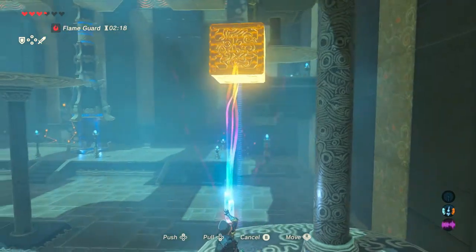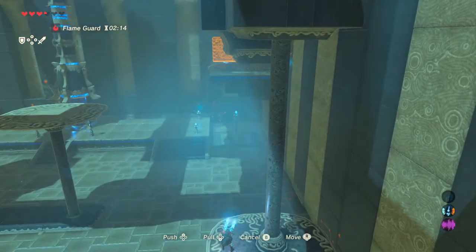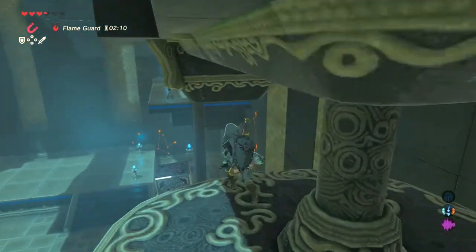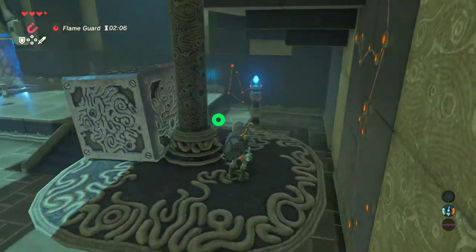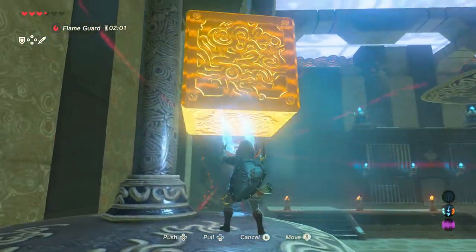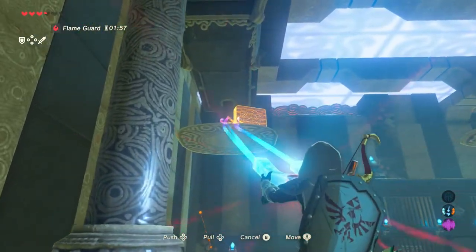Drop the box and it'll adjust the pillars so that you can glide your way over to the other one. Once there, you can basically repeat the exact same process in reverse. Move the metal box over to the other side of the room and it'll adjust the pillars, and now you have access to the next chest.